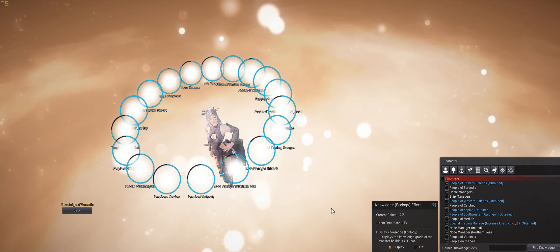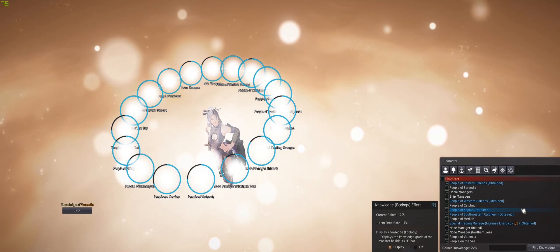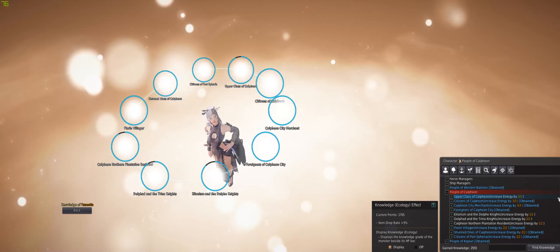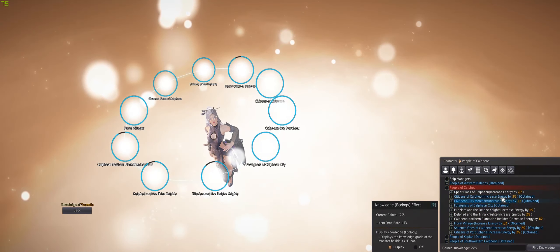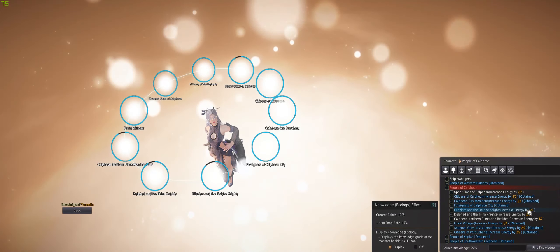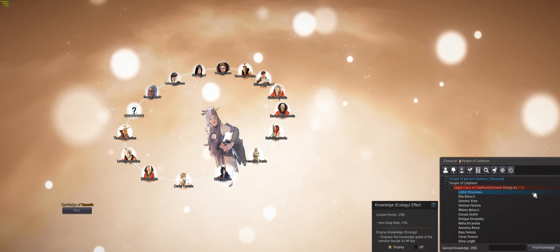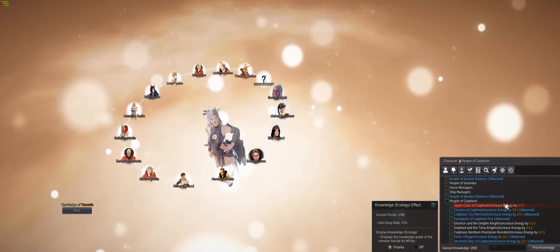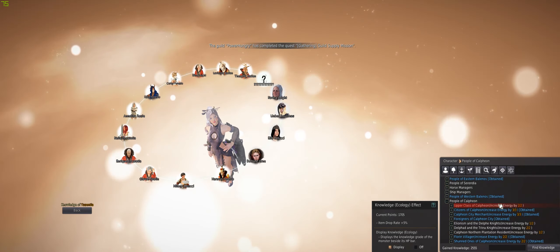But if you go to Character, which is where I got most of my energy from, you see that there's like Obtain, Obtain — all this stuff. Since I'm in Calpheon right now, I'll show you the Calpheon one; the other region ones are pretty much the same. People of Calpheon — we click on that — and as you can see, there's a list, a lot more lists under it, to see what energy you have obtained for each section and how many total. Some will require you to talk to all of them.